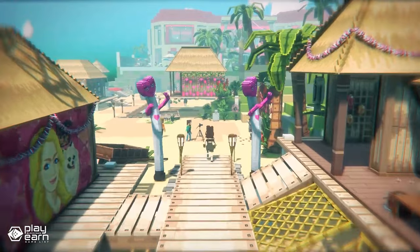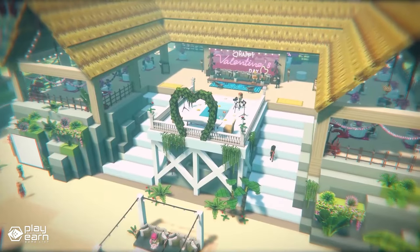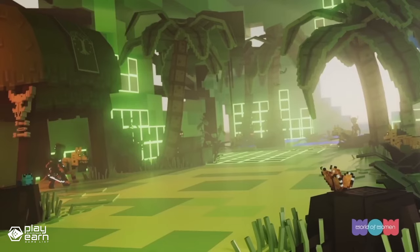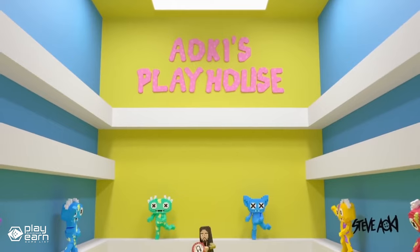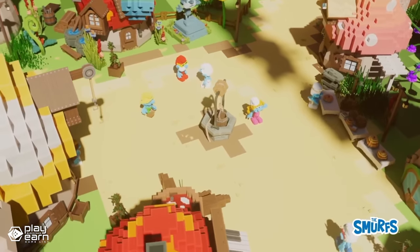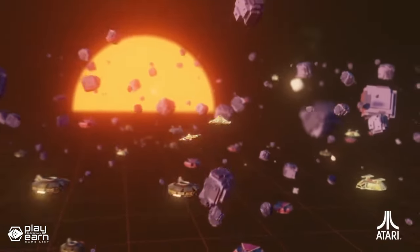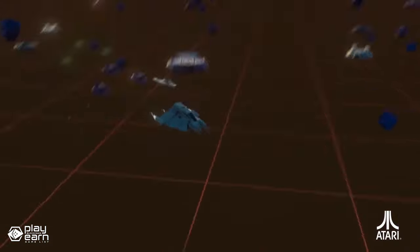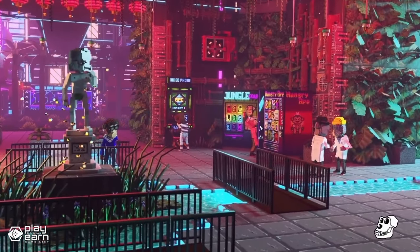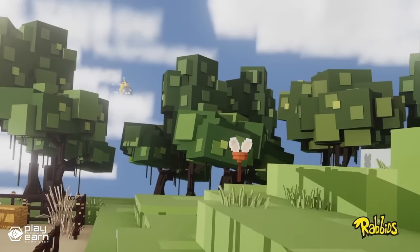The Sandbox has three main features: VoxEdit, GameMaker, and Marketplace. VoxEdit is a voxel editor that allows you to create and animate 3D models in a simple and intuitive way. You can use VoxEdit to make your own characters, props, environments, and even NFTs. GameMaker is a game creation tool that lets you design and publish your own games without coding. You can use GameMaker to drag and drop assets, logic nodes, sounds, and effects to create immersive gameplay, and also customize the rules, objectives, and mechanics of your games using a visual scripting system.